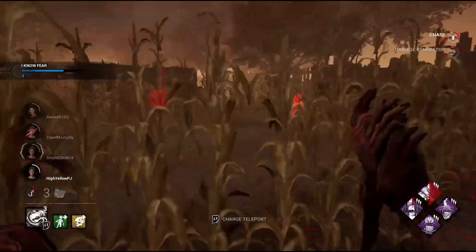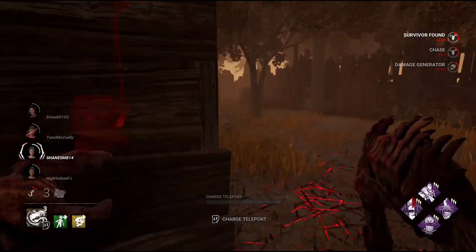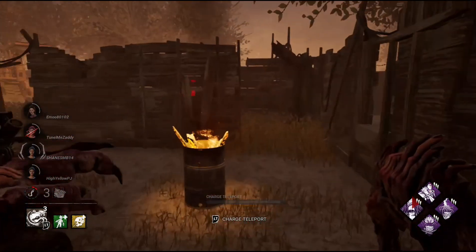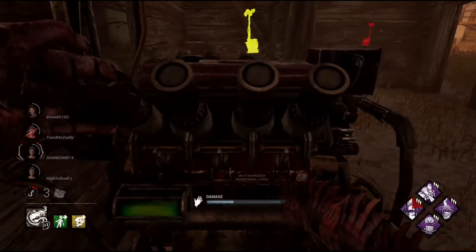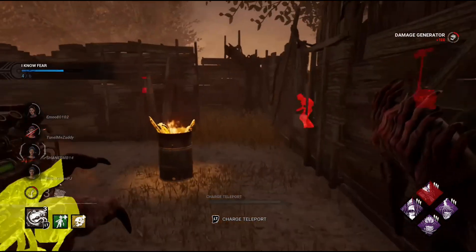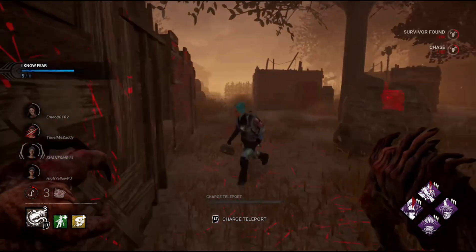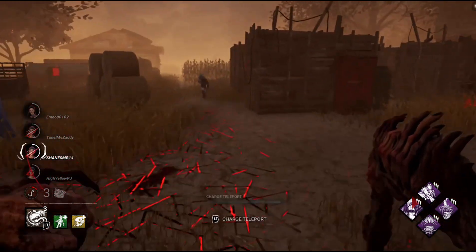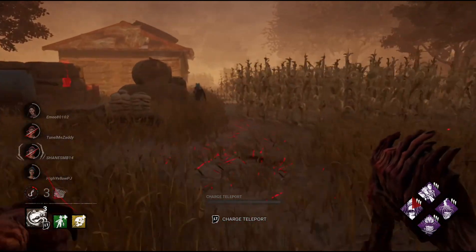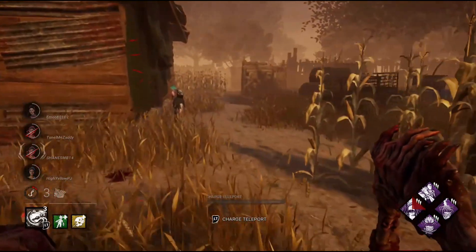Here's what I'm doing in action. Call of Brine right now is regressing the generator. Nowhere to Hide — I can see where these clowns are. And Eruption, so once I get a down it's gonna kill the gen progress for them. So they're working on that gen now but I kinda wanna secure it down, even though she is running me to killer shack.